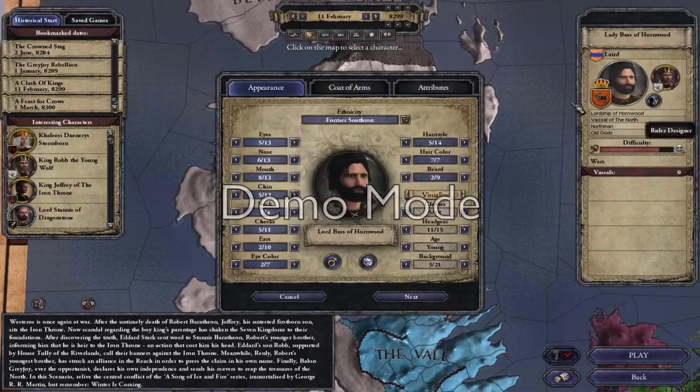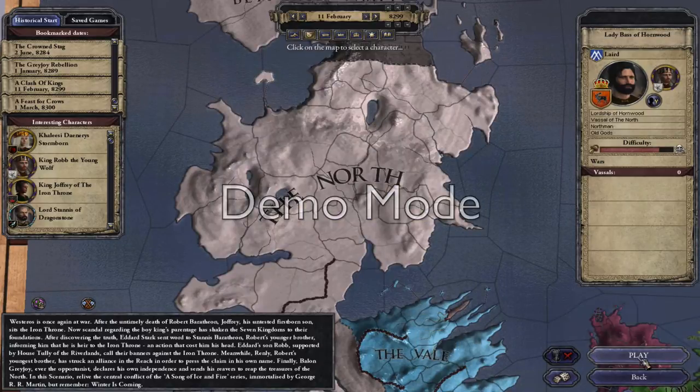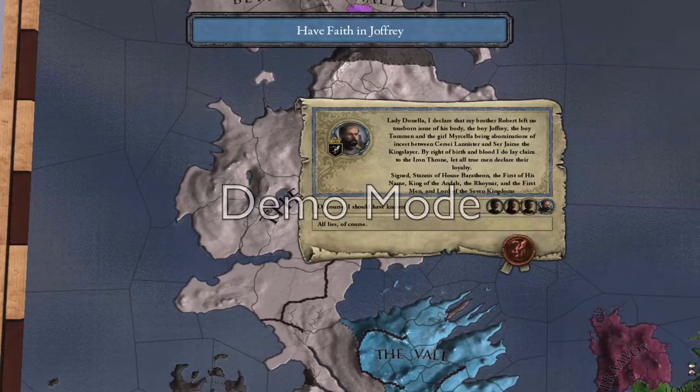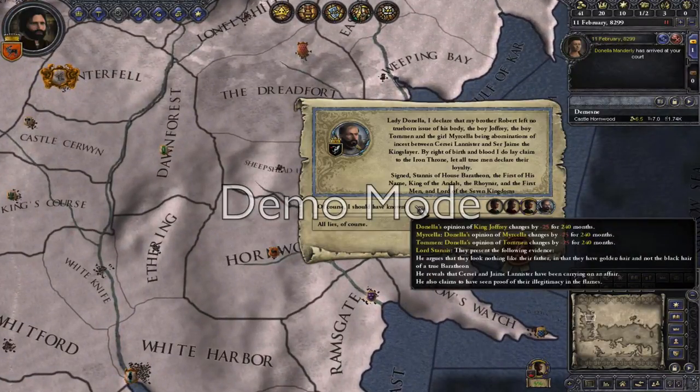Because I changed the guards and redid the banners, let me just quickly get back over here. Let's play. This is Stannis sending off to everyone, letting them know Joffrey is a bastard — he's not in fact the son of Robert. This is why he's laying claim to the throne. Good for him.